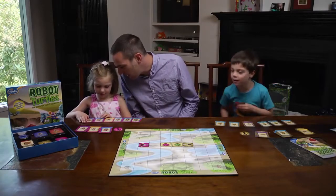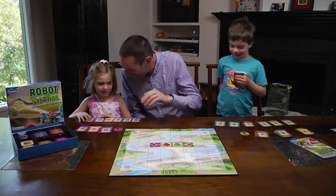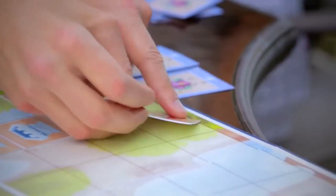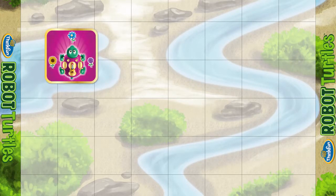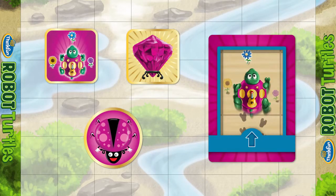The kids are going to be programmers. You're going to be the computer. The kids play code cards, and you do whatever the kids' code cards say — they're going to boss you around, just like programmers tell computers what to do. To get started, each kid picks a matching turtle, jewel, bug, and deck of code cards.